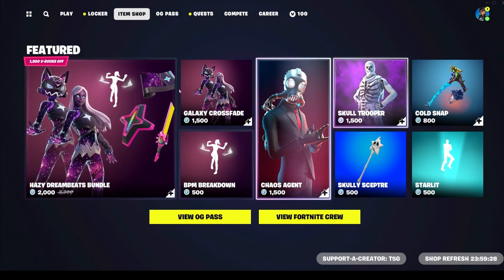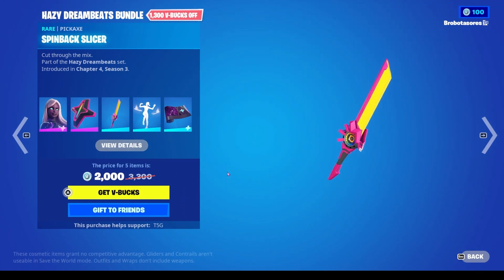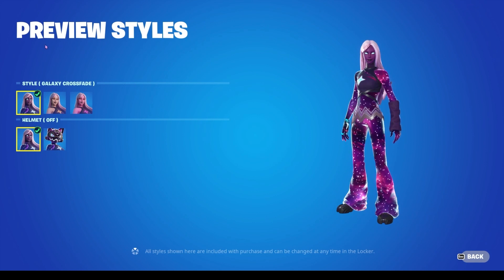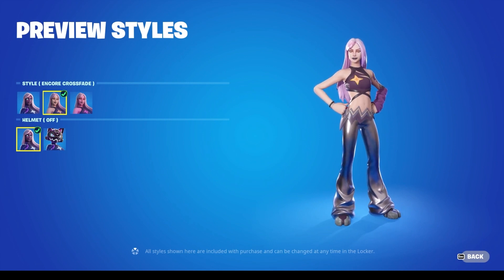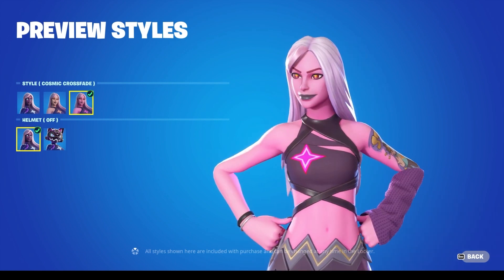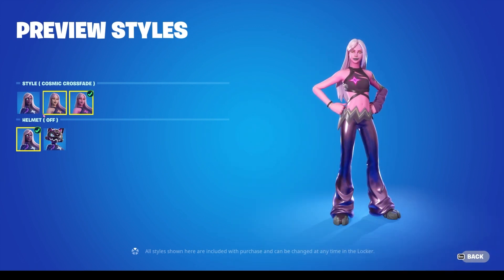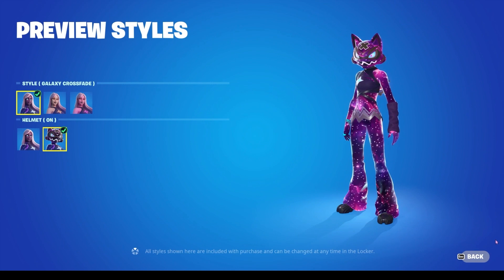Today we don't have a common theme per se, just says 'Featured' on the top here. So first things first, we have the Hazy Dreambeats Bundle, which includes Galaxy Crossfade. She looks pretty sick, not gonna lie. She comes with technically five different versions: her Galaxy version, her Encore Crossfade version — she looks tanner in the picture — and her Cosmic Crossfade. I like this skin overall. I hate her boots; they look like bug feet. Her eyes are cool though. I kind of feel like she's missing a lip piercing or something. And then you can have the helmet on, which I like, and I think it looks the best with the Cosmic version.